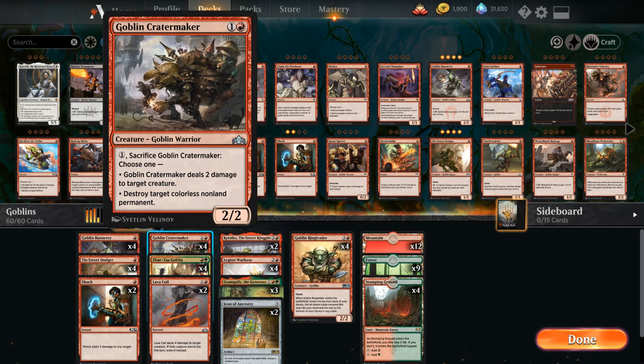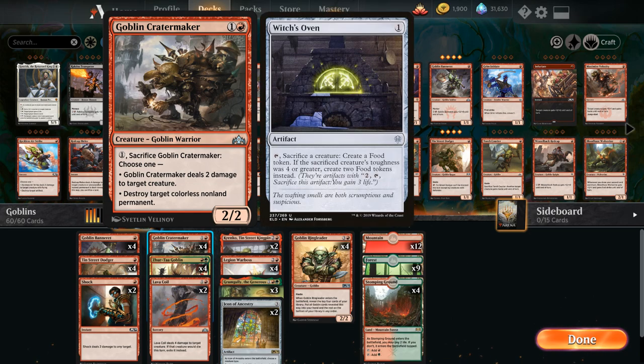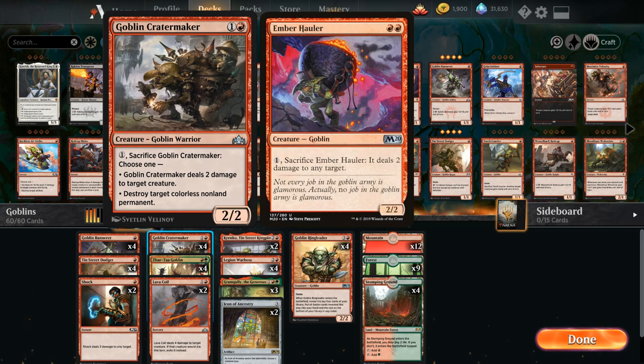We also have the full playset of Goblin Crater Maker — 2 mana for a 2/2 Goblin Warrior. For 1 mana we can sacrifice Crater Maker to deal 2 damage to target creature or destroy a target colorless non-land permanent, mostly going after artifacts. Think Witch's Oven out of the various sacrifice synergy decks. We're playing Crater Maker instead of Ember Hauler because the double red casting cost is prohibitive with 9 forests in the mana base.